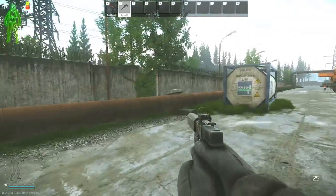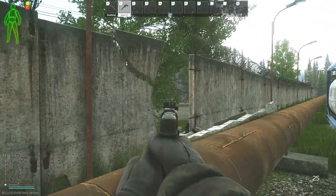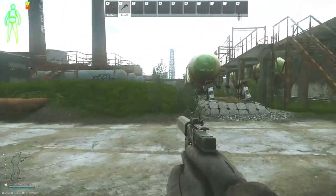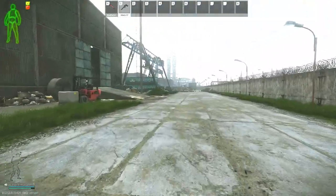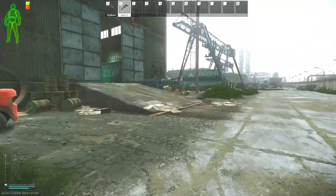I'm here at the USEC building, and here on my left through this fence is where the military checkpoint area is. Where we're going to be going is to the depot building, which is just through this fence and to the left. Once you go into this building, there is a van that is in the back left corner.